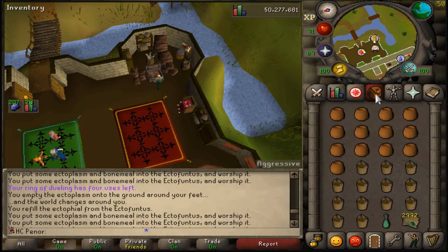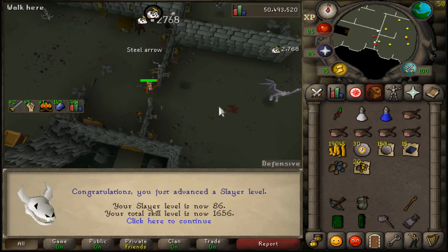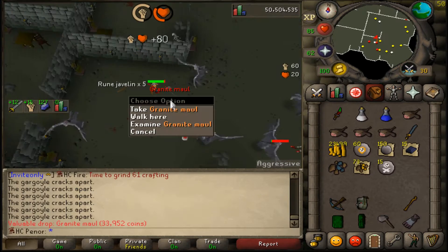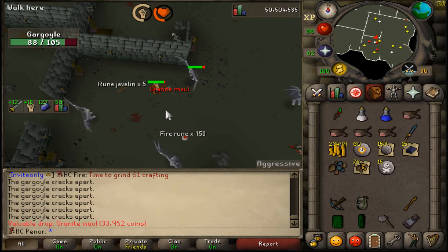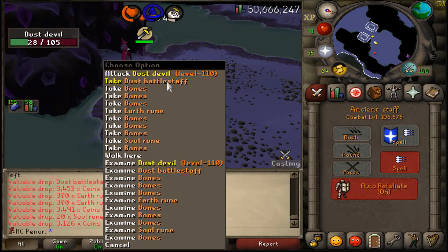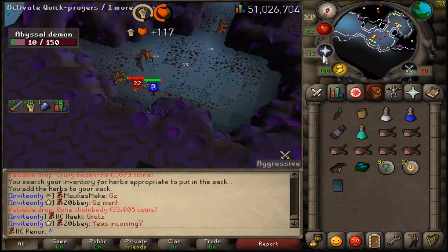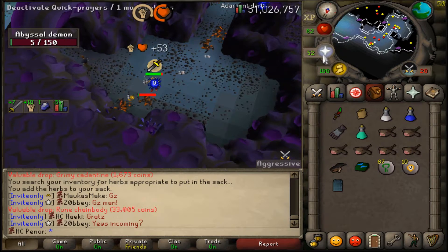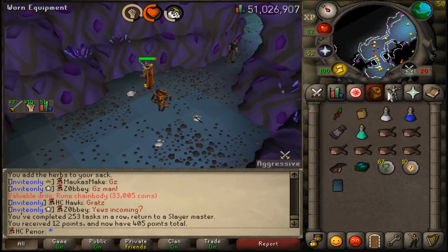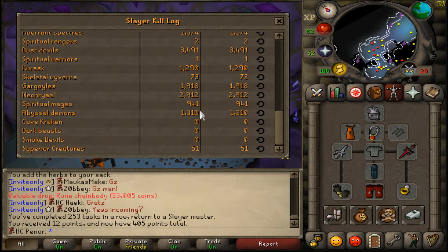What a way to get 86 slayer! This is granite maul number 10 — still no whip. But I just got a dust battlestaff off the floor, which felt pretty good. Here is yet another abyssal demon task dry — let's check the total kill count: 1,310 kills, still no whip.